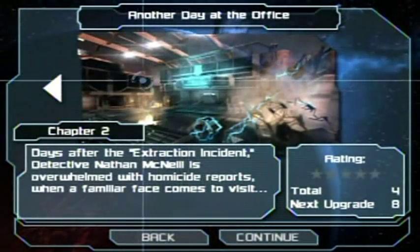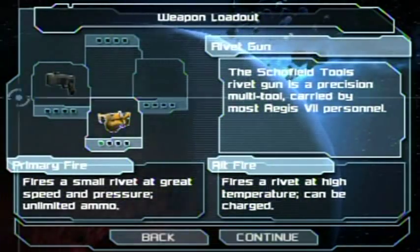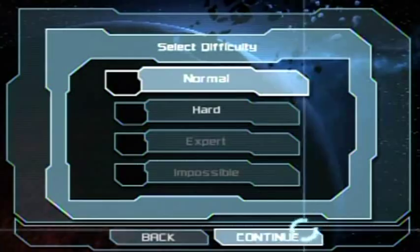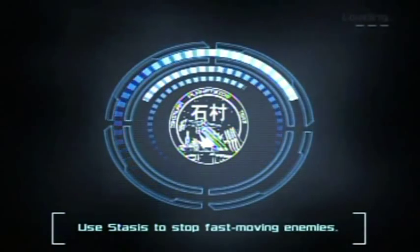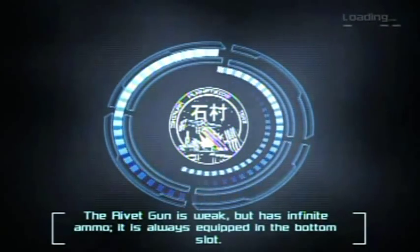Hello everyone and welcome back to the walkthrough. This is Chapter 2: Another Day at the Office. Before you go to the level, you can choose other weapons to select and take along with you. I don't have anything for this one, but just saying you can switch around weapons between certain missions.